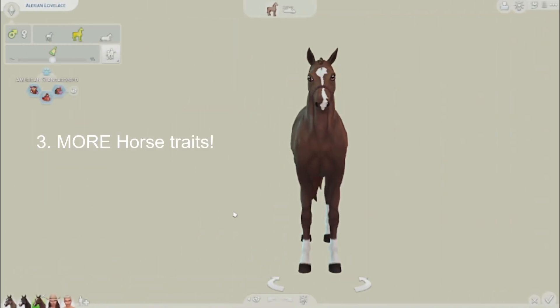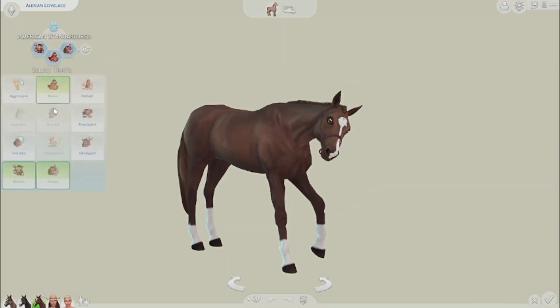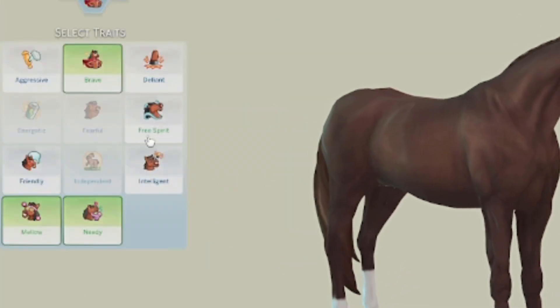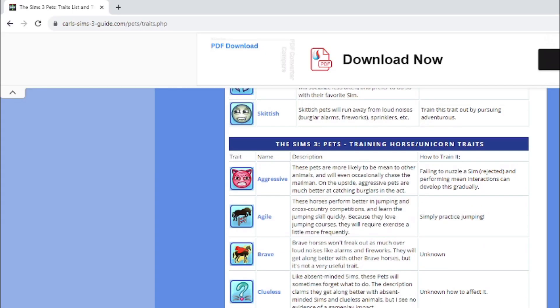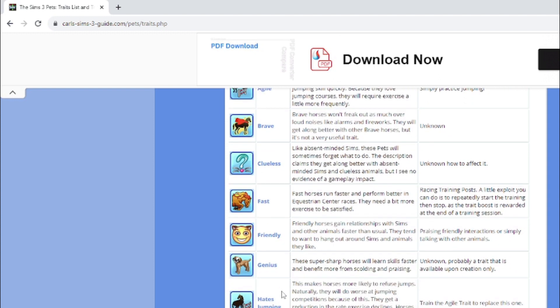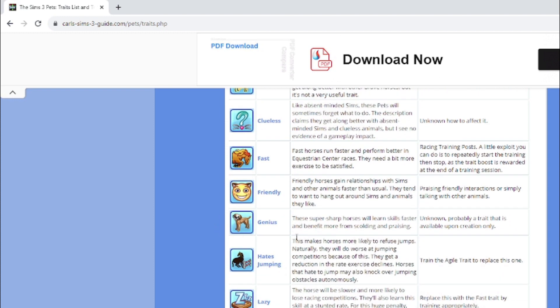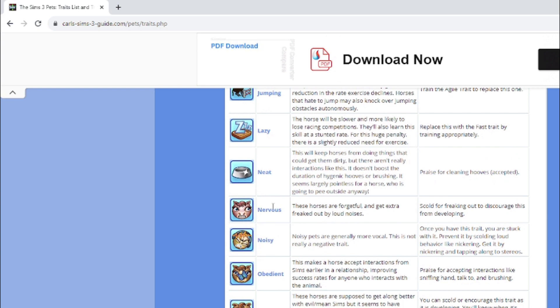More horse traits — we need more horse traits in the Sims 4 Horse Ranch. I already know modders are working on this one because it is so dry. The options are nice and I do like the traits, but they are so limited and bland. Looking at the list of traits from the Sims 3, there is a lot to choose from and they all differ greatly from each other — it has a good variety.